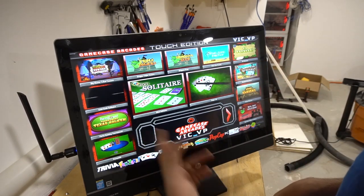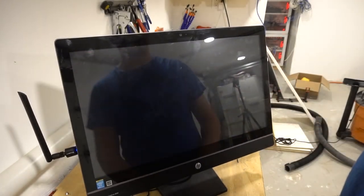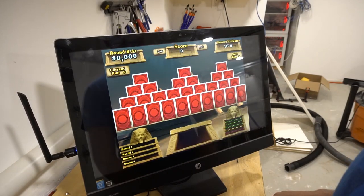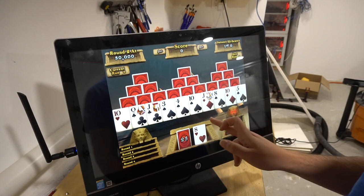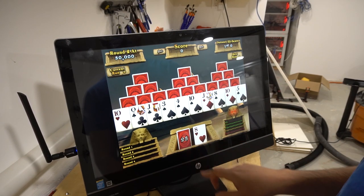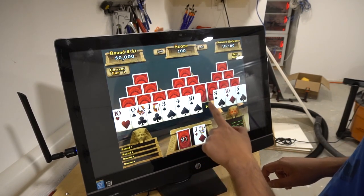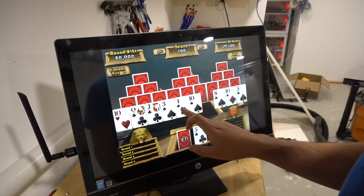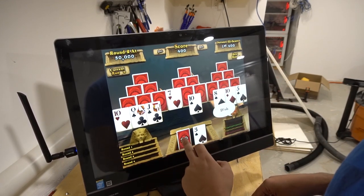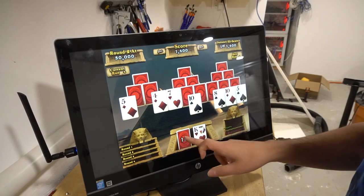You've got Texas Hold'em and solitaire. Let's try Tournament Prize Pyramids. I believe the objective is to do 21. It's probably good when you start these to make sure you read the instructions. It's almost like solitaire, I guess you could say. Once you get the hang of it, you'll be good with it.